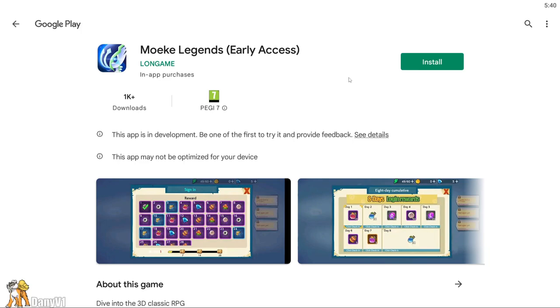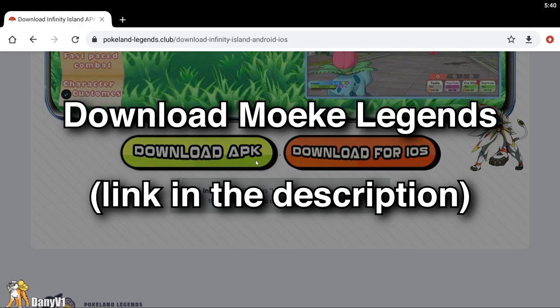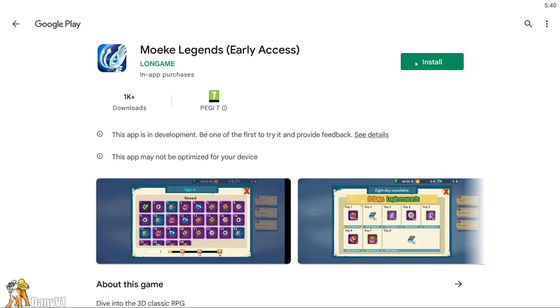If you cannot do it this way for some reason, you can always just go to Pokaline Legends Club on the download page. The link is in the description. You go to the download APK and click on Moiki Legends on the blue button, and it takes you to the same application, in case you missed it.